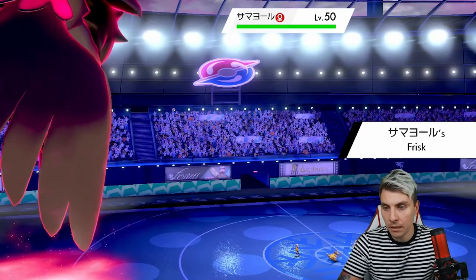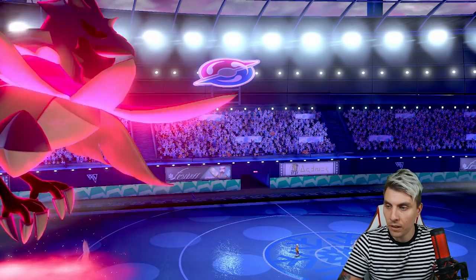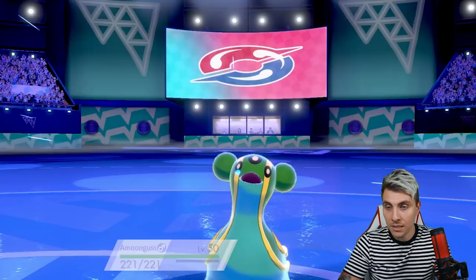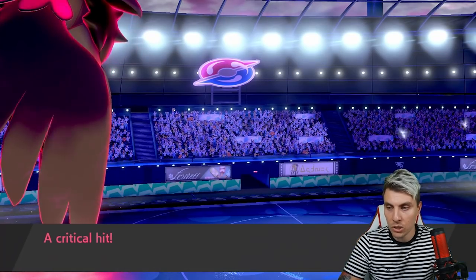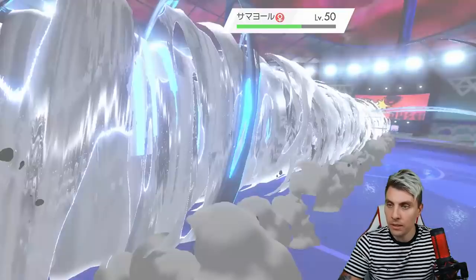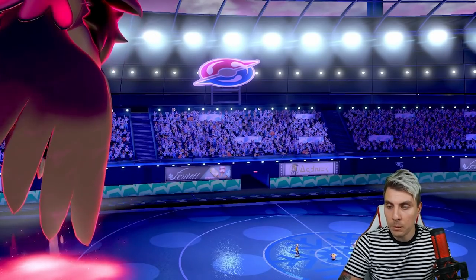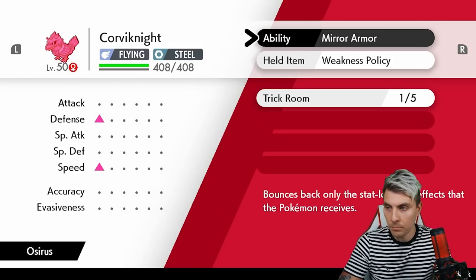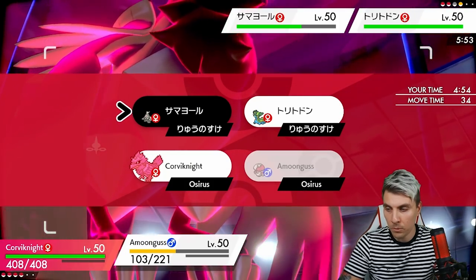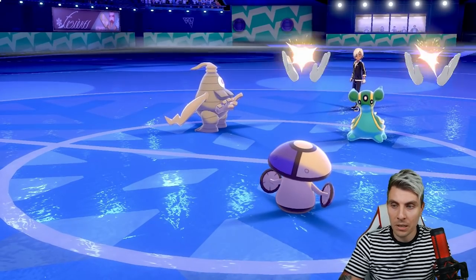We could switch back into Amoonguss and use Airstream into Marowak. Amoonguss might be a little bit better here — could see a double up if Marowak wakes up, but it switches out to Dusclops coming back. We detect the Weakness Policy on Corviknight, probably why we didn't see the Mystic Fire going to Corviknight earlier. Gastrodon has Ice Beam, so that covers everything.